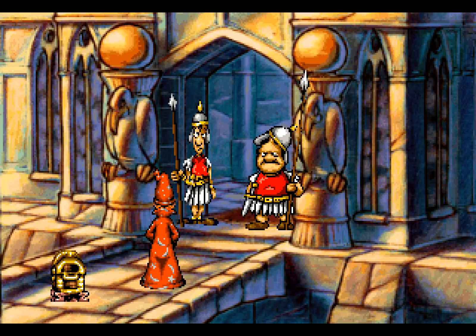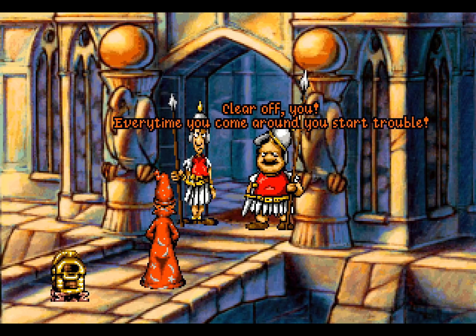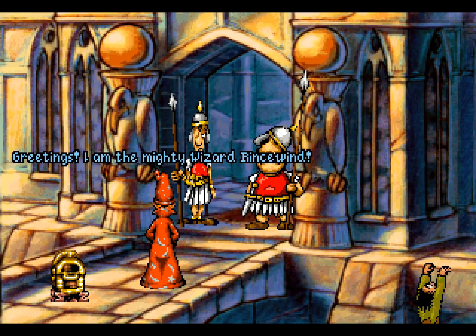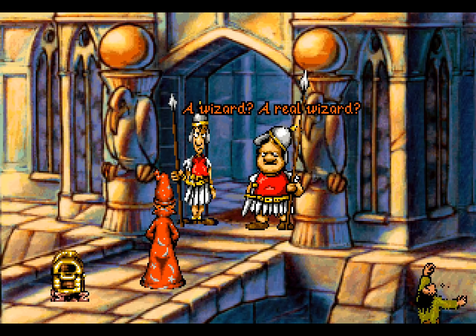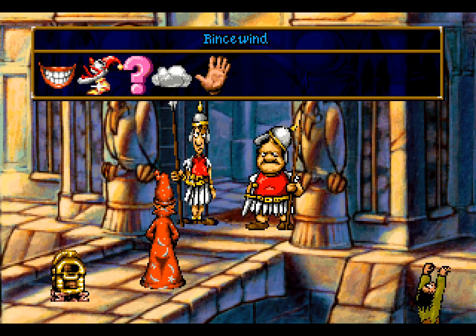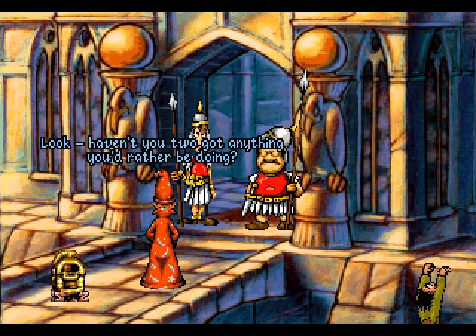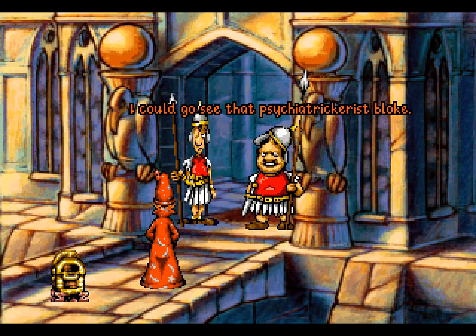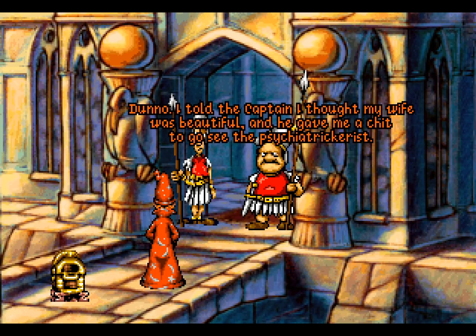Not surprised we can't go in. 'Clear off you! Every time you come around you start trouble!' 'Greetings! I am the mighty wizard Rincewind!' 'A wizard? A real wizard?' 'Yeah. And don't you forget it.' 'Not impressed. You can't go in.' Darn it! Let's try a joke. 'Haven't you two got anything you'd rather be doing?' 'I suppose I could go home and arrange some flowers.' 'I could go see that psychiatrist bloke.' 'I told the captain I thought my wife was beautiful and he gave me a chit to go and see the psychiatrist.'